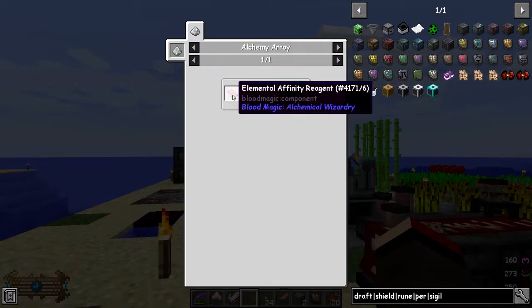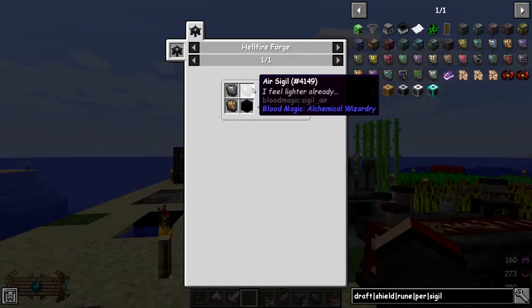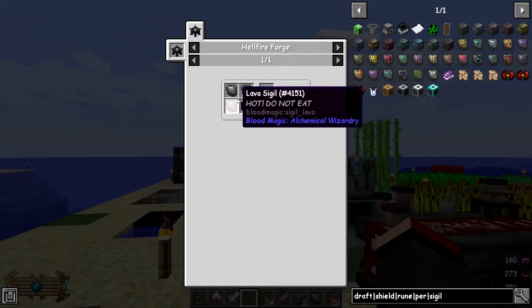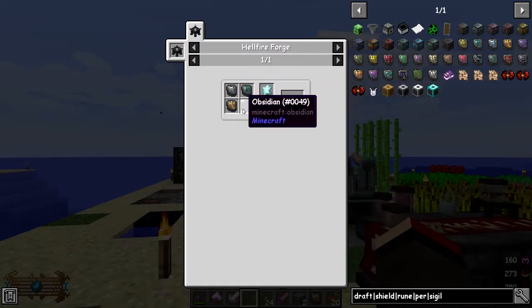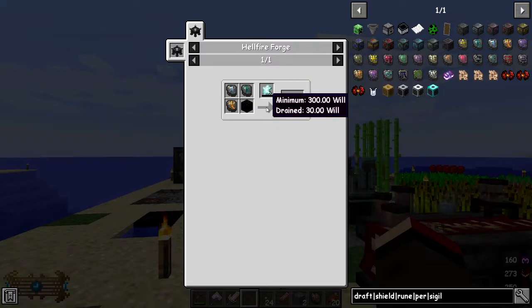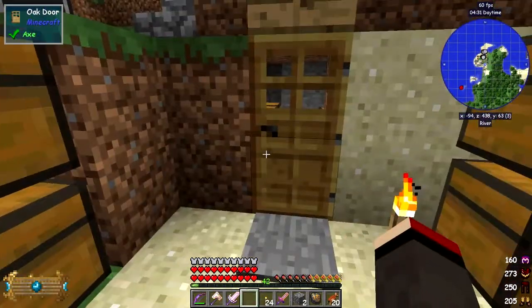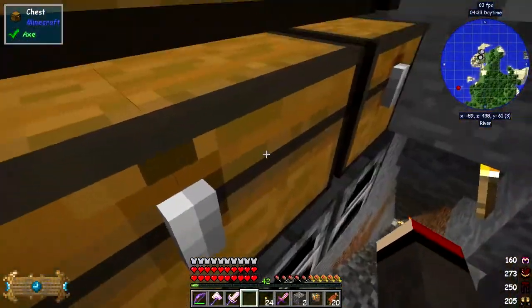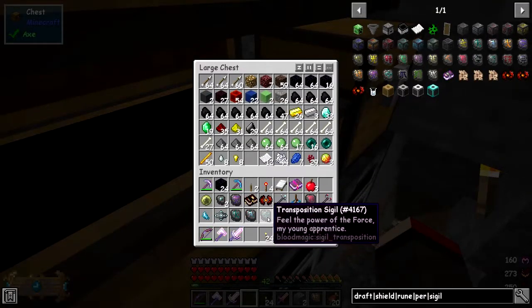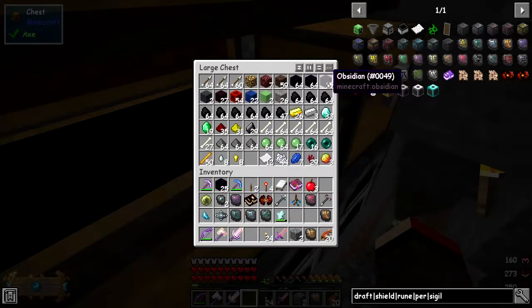The recipe for the Elemental Affinity requires an elementary affinity reagent, which requires a water signal, an air signal, a lava signal, and one block of obsidian. In here it requires 300 Will but you'll use 30 Will. I've got the three signals in here, though I haven't actually been using the air signal - it's actually quite a neat one.